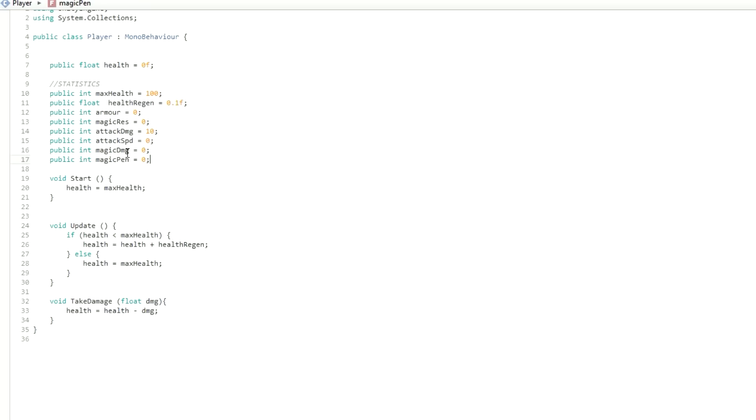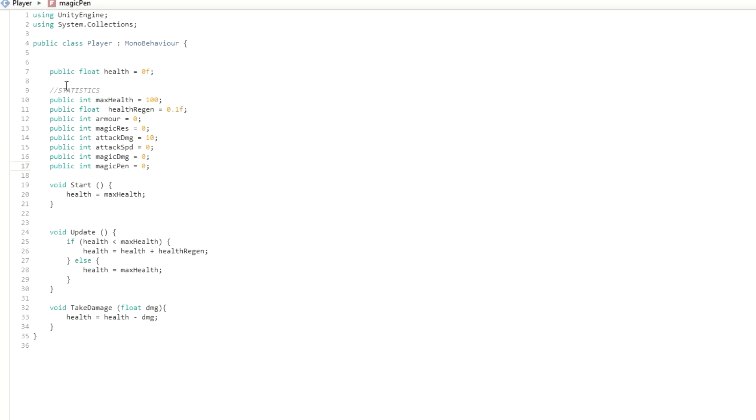Now that all these statistics are done, we're going to learn how to handle them. You write them as you have for the rest, and for some reason the health regen is probably the only one that needs a decimal place number, so it's the only one that will ever be a float.